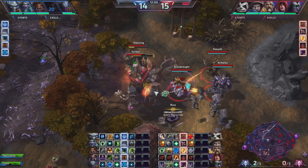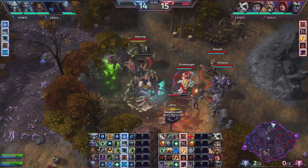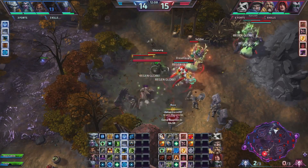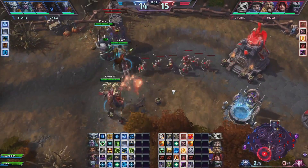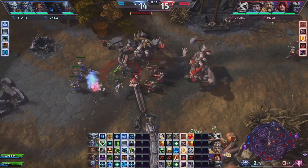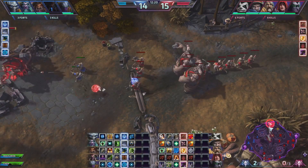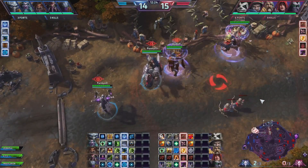They end up taking Giants and deciding to push top after Zagara died — that's probably the best play they could make, because they could not contest this boss with only four people. During this time, our boss is spawned and Zagara is spawning in 10 seconds. We have a boss and two Giants threatening their keep — that's immensely terrifying. They end up staggering their backs a little bit.